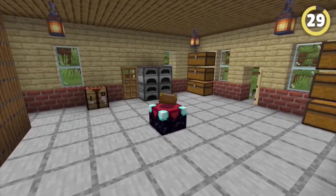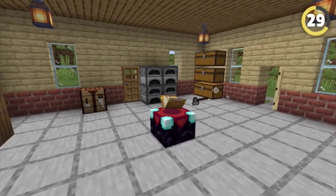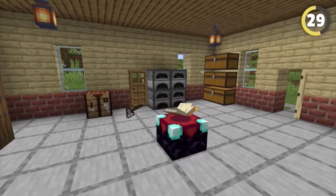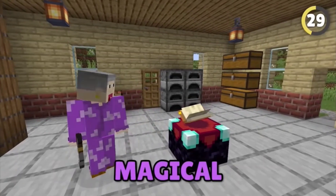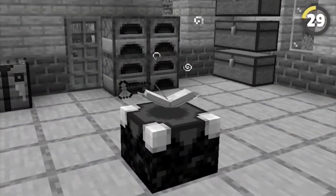You can actually use enchanting tables as a way to catch intruders in your base. Anyone trying to snoop around and steal your items is probably going to be invisible, but the enchanting table's magical powers actually show you there's someone nearby by opening up and facing straight towards them.